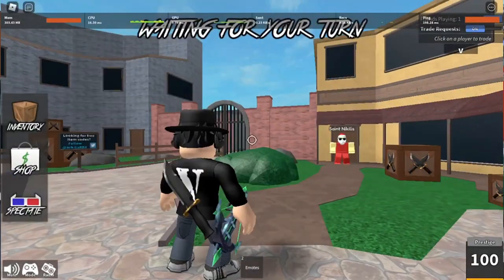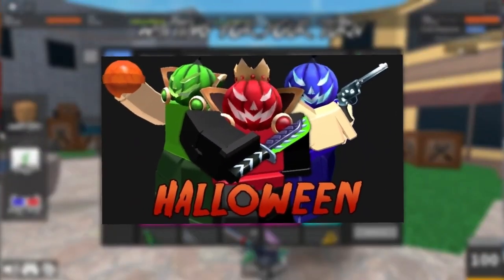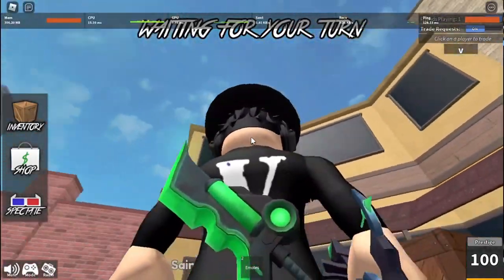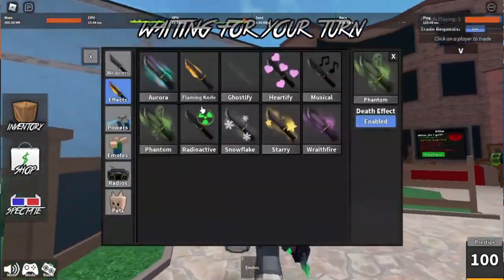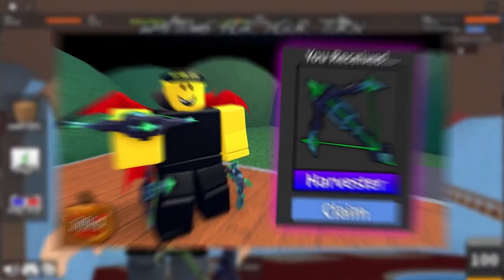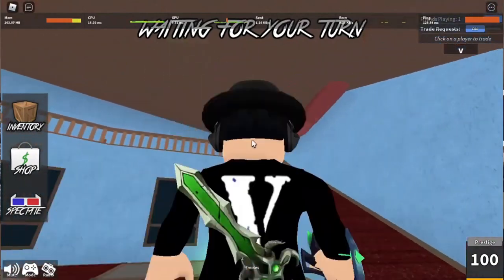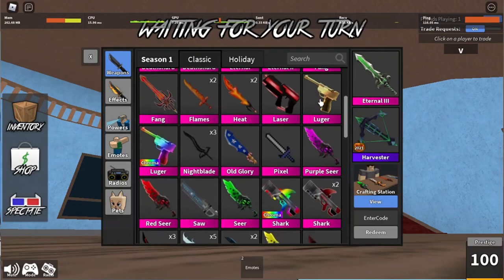Number 3: Harvester. Harvester is an ancient crossbow that was available during the 2021 Halloween event. Players had to spend 20,000 candies, the event currency, to purchase the weapon. However, this weapon was removed from the shop once the event concluded. Interested buyers can obtain this crossbow by trading with reputable sellers on the server. The crossbow's texture is emerald green, dark gray, and silver, and the arrows and bow string display an emerald green hue.